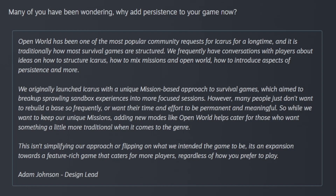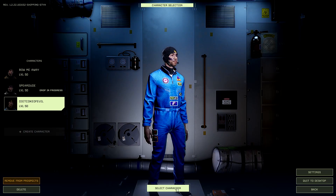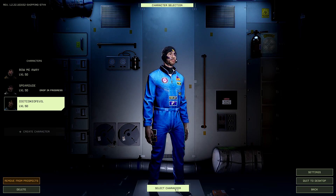They got feedback that people didn't want to rebuild a base so frequently, so they added the open world experience with persistence. Adding new modes like open world helps cater to those who want a similar experience to traditional survival games. Now let's show you how to access the open world mode and how to select your drop ship and drop points.